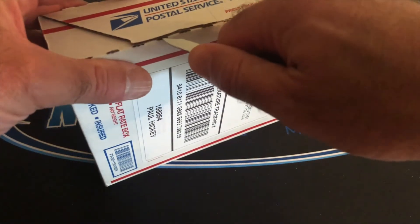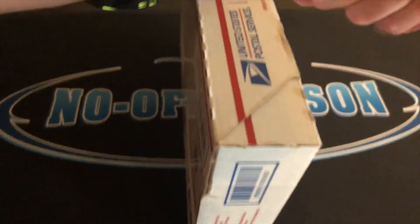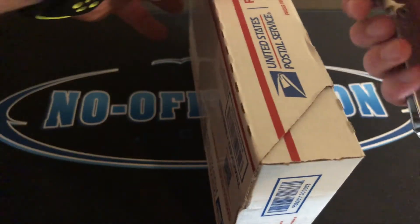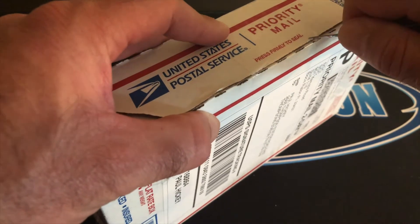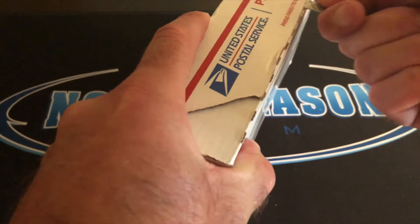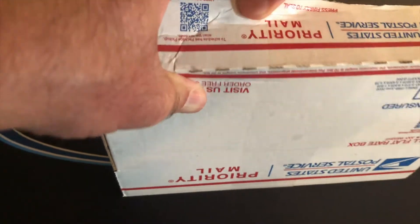We're doing the SGC reveal of the soccer slabs. I already got the grades back, but I'm not going to tell you what they are just yet. Let's get into the box here. There's only four slabs, which is why it's just a nice small priority mail pack. I'm opening it with the intent to reuse this box. There we go.